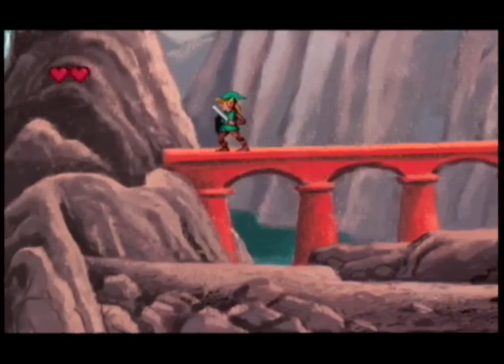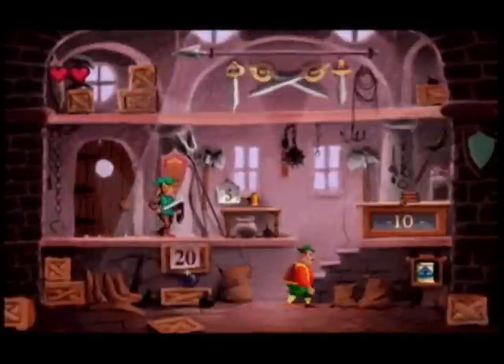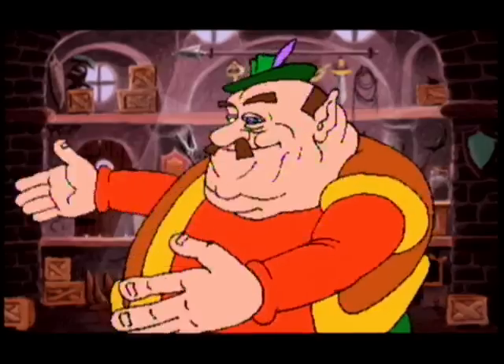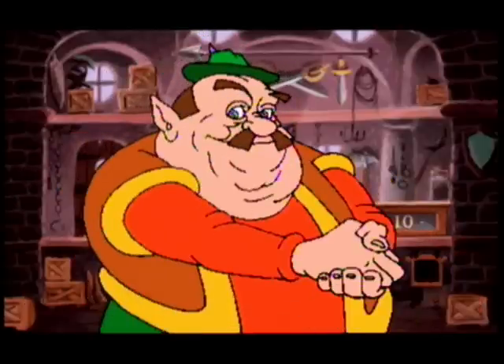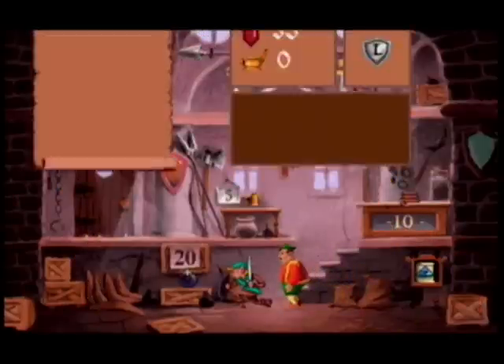Red ones are worth one ruby, green ones 5, and blue ones — which you don't see a whole lot — are worth 10. Anyway, into the shop. Let's talk to Fatty here. Lamp oil, rope, bombs — you want it?